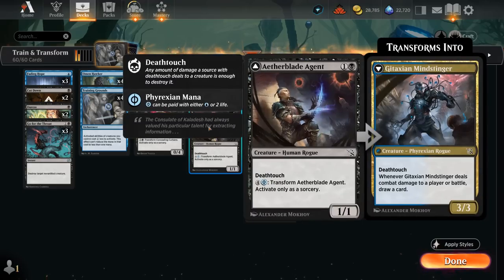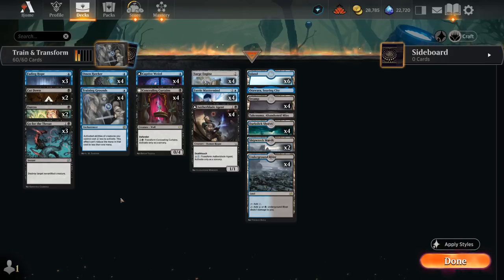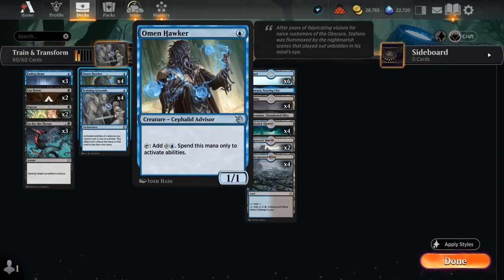Finally, the Aether Blade Agent — a 2/1 with Deathtouch — transforms into the Mind Stinger for 4 and a blue Phyrexian mana, a 3/3 with Deathtouch. Whenever it deals combat damage to a player or battle, we get to draw a card, making it a very efficient threat that generates card advantage. Besides Training Grounds, it's also nice to have Omen Hawker, a 1/1 that can tap to add a colorless and a blue mana spendable only on activated abilities — also a very nice Turn 1 play if we don't have a Training Grounds.